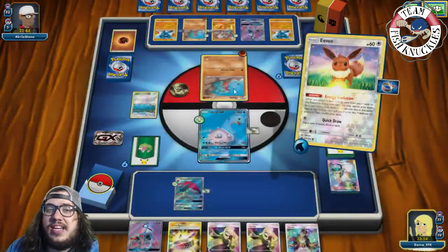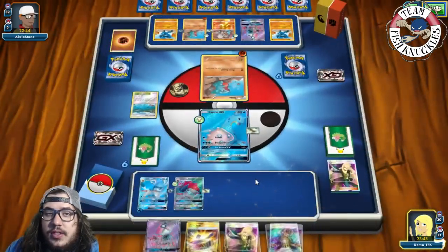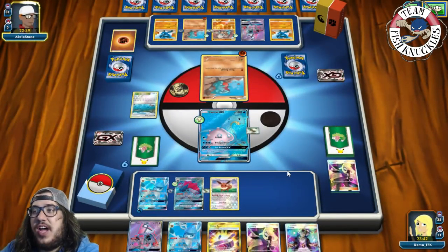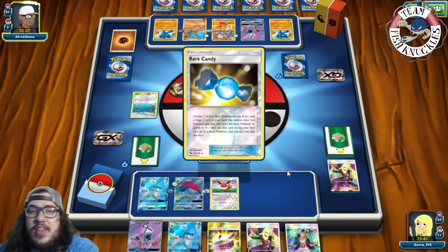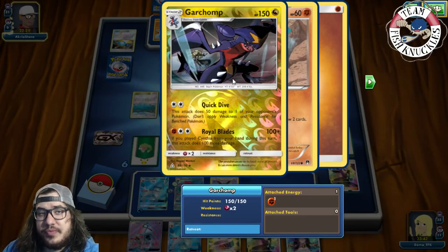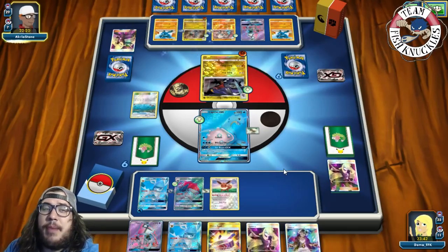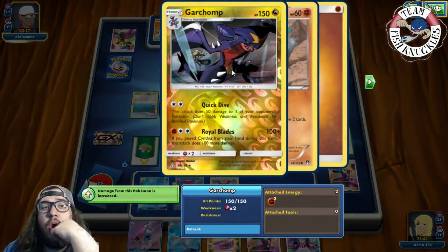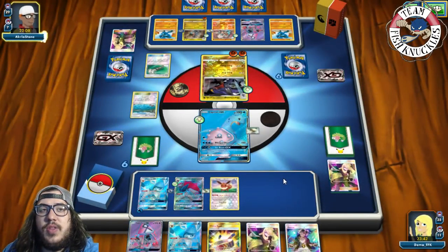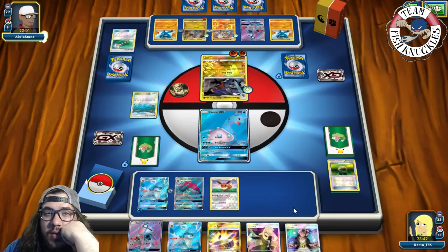We find a Water energy and attach to Eevee. We trade to draw two new cards and find a Glaceon and an Eevee — we put down both Eevees and pass. Opponent could take a knockout but it's going to be hard without energy to attack. We see a Rare Candy Garchomp coming online — 150 HP. Garchomp has Royal Blades: 100 damage, and if you play Cynthia this turn it does 100 more for 200 total, which knocks us out. There's a Cynthia, Pal Pad, and Good Bite coming down.